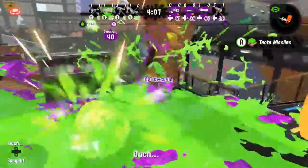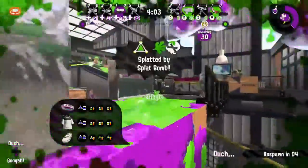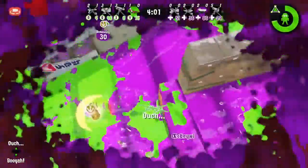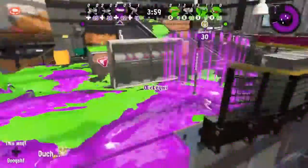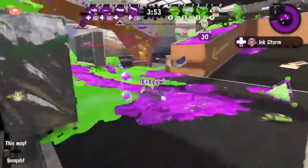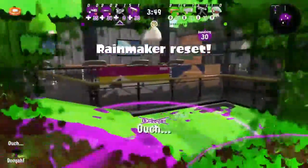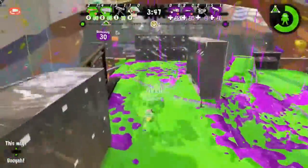Cross comes in out of nowhere, hitting some crucial picks with that roller. Kiwi here doing a great job with the Bob-Lobber, using that ink wall to protect himself and maintain good area control. But Kyle's able to finally duke him out and get him out of that area.